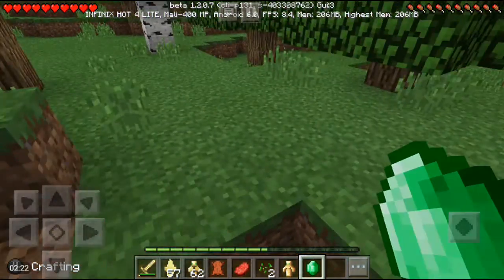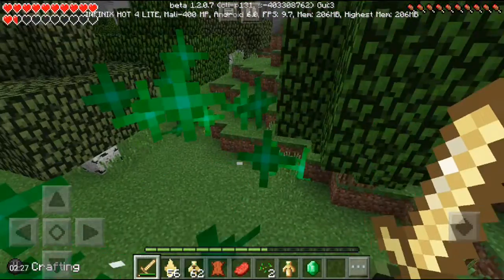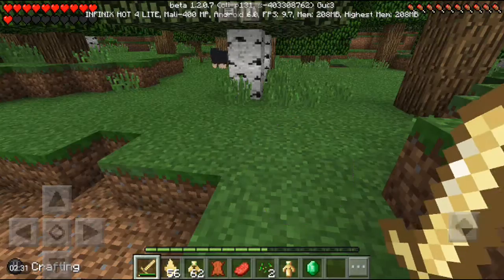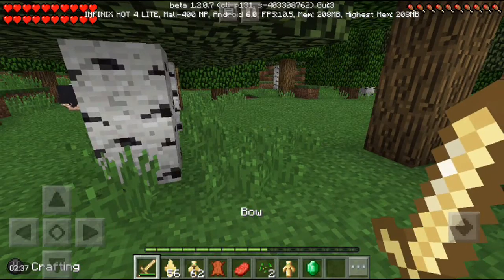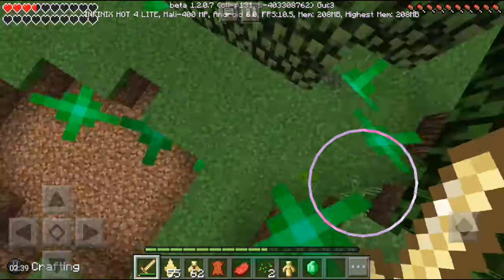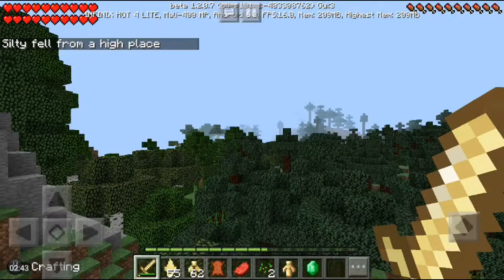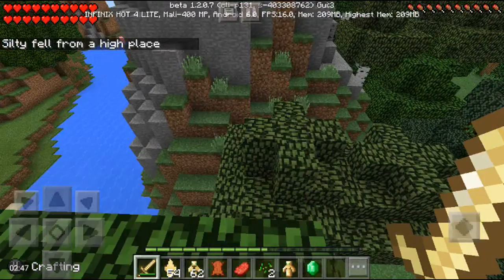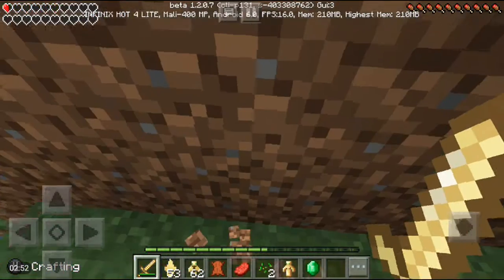The sword gives you a bit of speed — look at your hearts and look at the difference as I'm running. Also, something happens when your hearts are low. Look at this — oh crap, I died! As you can see, I had reduced my lower hearts, but you can almost have an infinite amount of hearts.